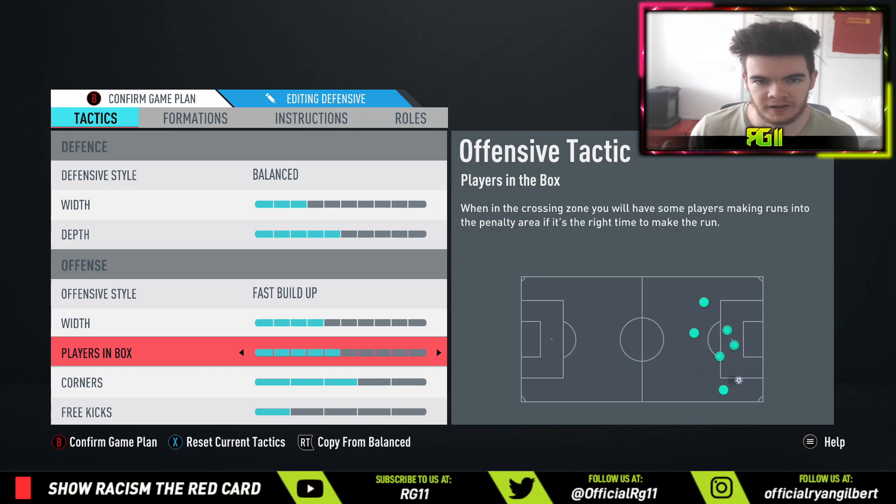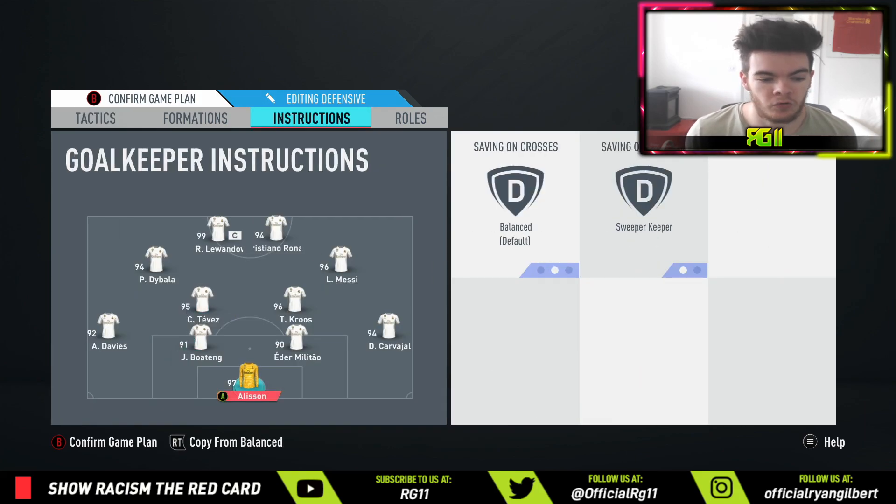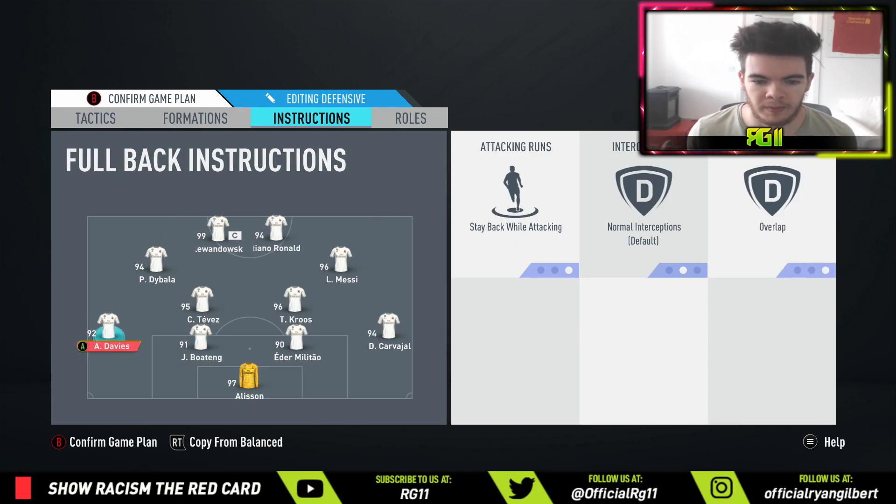Players in the box, corners and free kicks are standard as always. Sweep keeper and the back four are all on stay back while attacking. I've tried balanced recently, wanting to play more on the front foot, but you just get ripped apart — especially against top-level players. I'm in division one, and when you play against those players on balance, you get ripped apart. So if you're in a lower division you can try balance, but in a higher division stay back while attacking is a must.